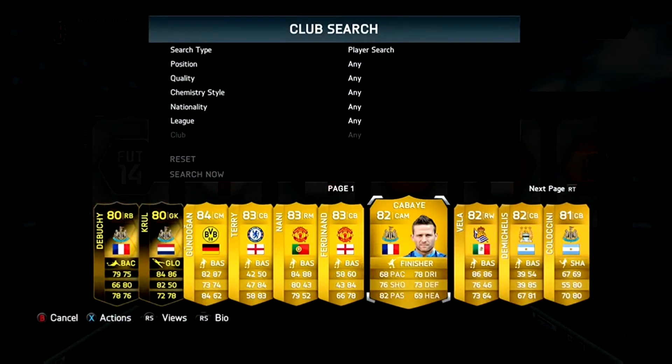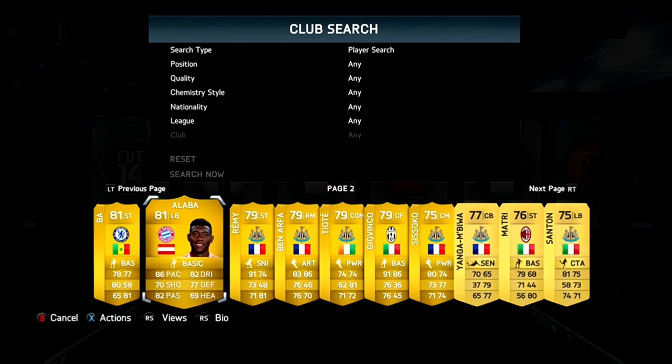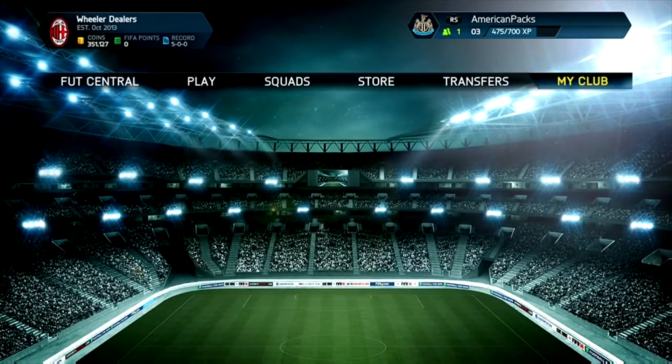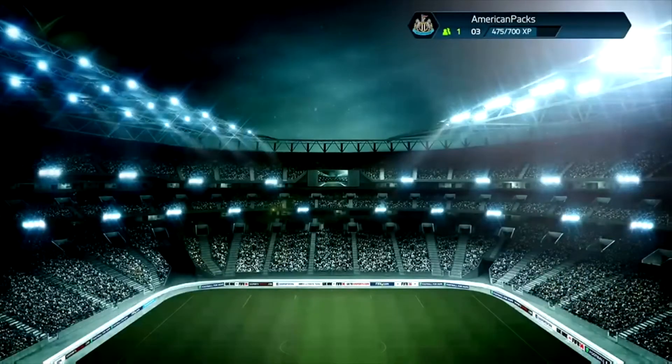As mentioned last episode, Gundogan, Nanny, and I believe Alaba were our best pulls from the first episode. There's loads of Newcastle players, purely because I wanted to have a team of 11 to play with if I fancy playing a game on this account. So yeah, let's get to opening some packs.